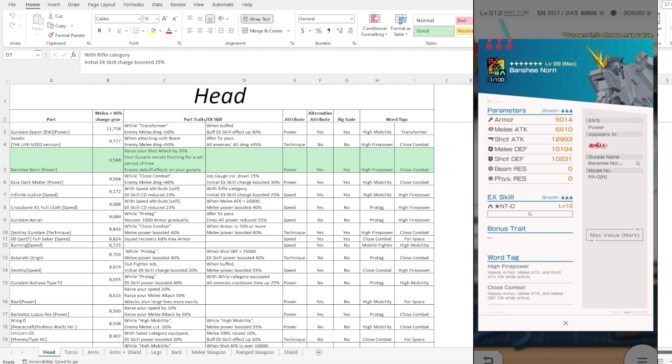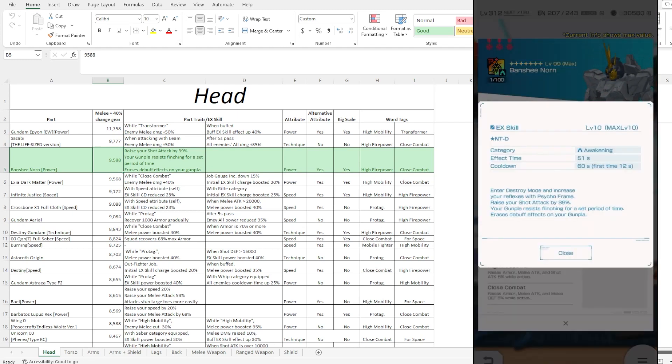These are the stats: 5K for the melee attack and 10,000 for both defense. Talk about crazy. As far as the head part, it is going to land right into the top three. Unfortunately, this one does come with EXQ, especially in Awakening, so I don't really like these.